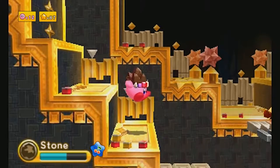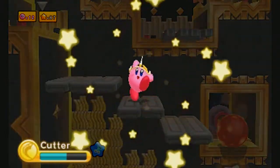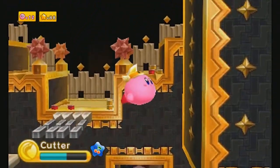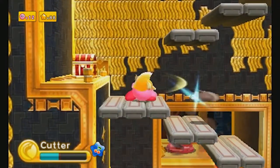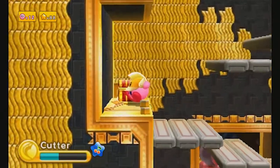Now we can finally go to Stage 5. And this is another pyramid level. I want Cutter — give me that. Nice chest, just one star. Really worth opening it. It's probably just like mummy traps. I don't know what a mummy trap really is — it's a trap placed by a mummy, I guess, even though they're dead and shouldn't be able to place traps.